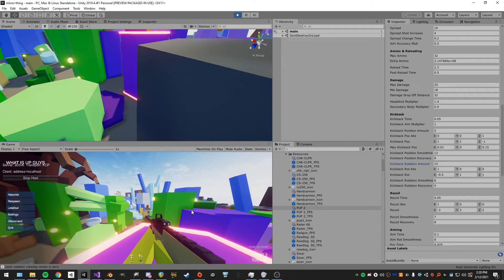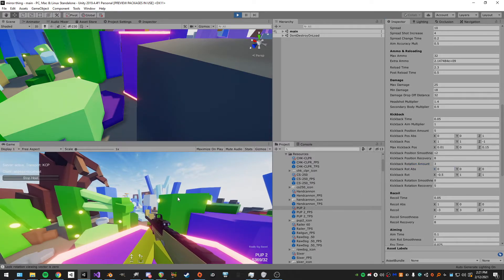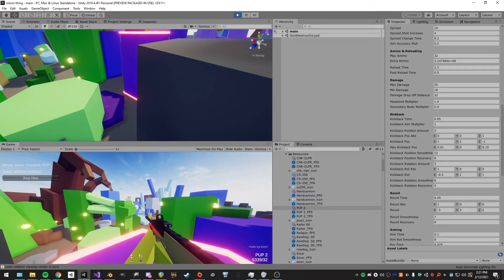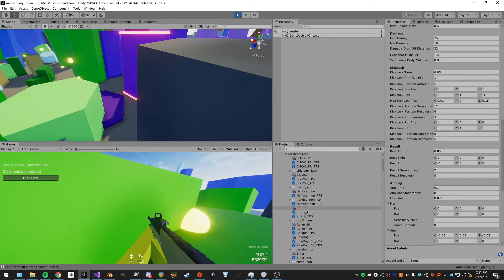For the rotation amount, I can increase it so it rotates all over the place. The absolute values work the same: set to one it only rotates on that axis; set to zero it goes up or down. Turning up Z causes it to go all over the place. Rotation smoothness and recovery work the same as before.